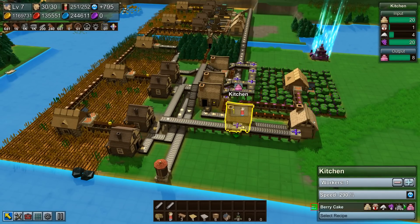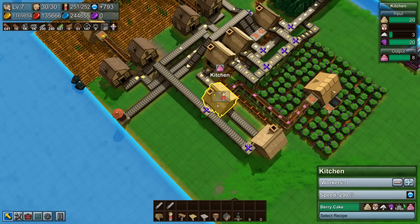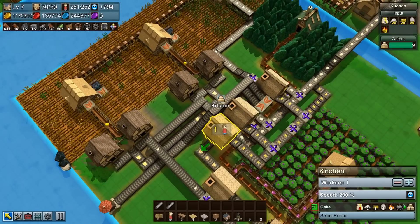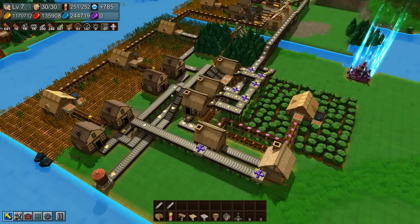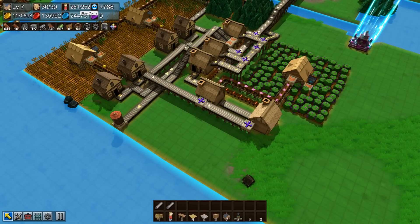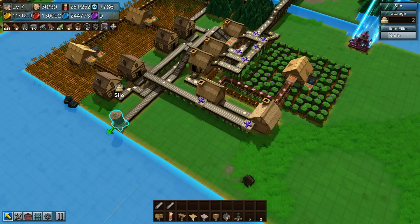We are finally producing a berry cake! We got some jam going on, some cake, and some berries — we are looking pretty good. Now the one thing slowing down is our grain mills. We're kind of hurting for workers at this point, so I can't be spending too crazy. I think what we should do is add another silo, store our berry cakes in there, and use the same boat to deliver the berry cakes too.